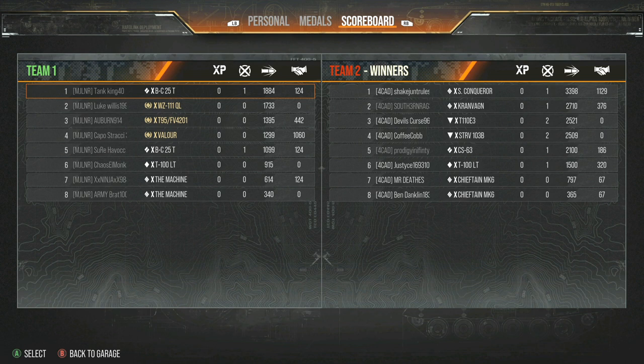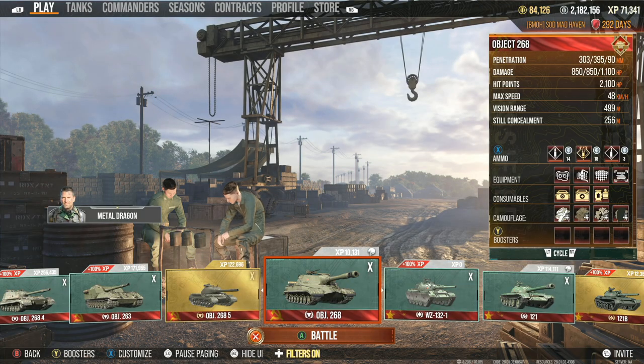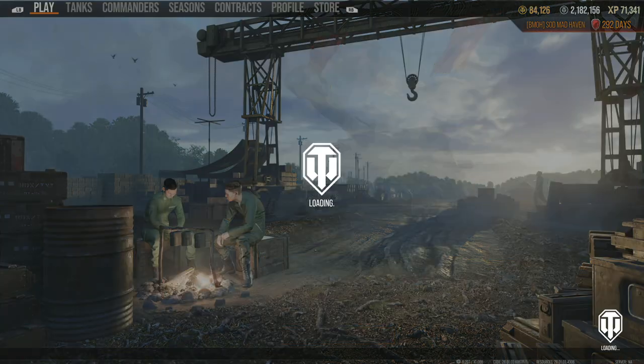Those Chieftains were pretty much support at that point — more of a presence thing. I'd honestly say 4CAD had a pretty good play across the board — that was a really good defensive setup. The Kronvagn placed down in the ditch over at the eight line going down to the waterway, down there in the river where the dip is. Well played.